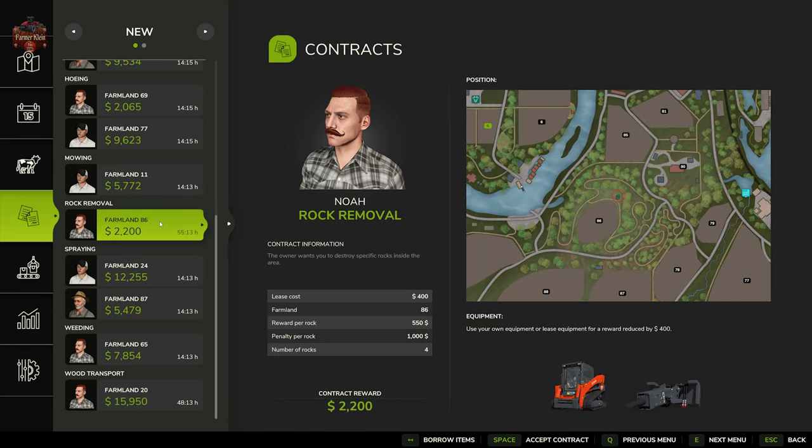Rock removal, just like dead trees, is a contract that came from the platinum expansion in Farm Sim 22 and Silver Run Forest. We're going to have a skid steer, a rock crusher, and navigate the hillside to find some rocks and crush them up. Once all the rocks are crushed, we earn a little bit of money.